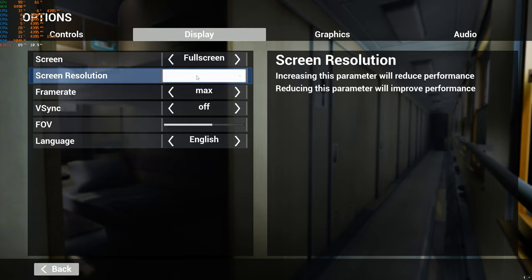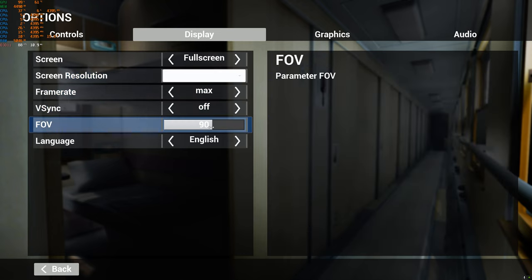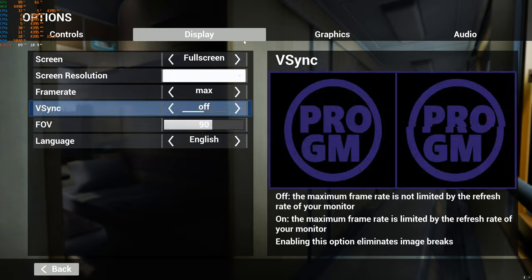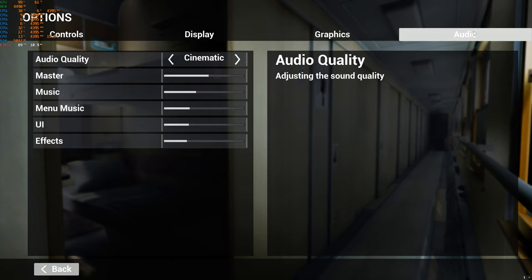Talking about the display settings, we're going with native 4K, maximum frame rate, no vertical sync, and FOV at 90. I don't know why we need more than 90 on a train, but we'll see. Graphically everything is cranked up as much as possible, and audio-wise — to be fair, the audio is pretty loud, at least in the menu.